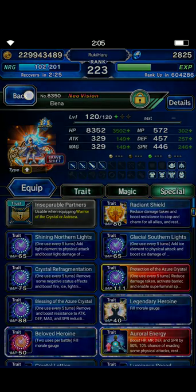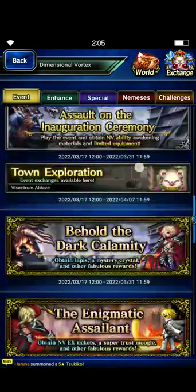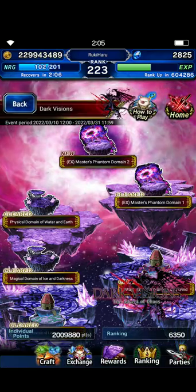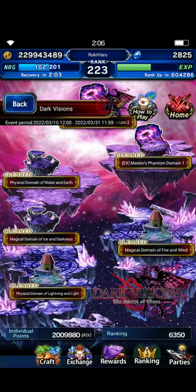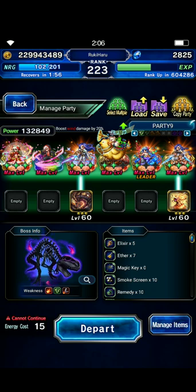So how to use Elena in 2022 — let's go to Dark Vision and see how to clear it quickly. I did clear the dark bone dragon a while ago, so we will use this as EX3, not EX1 — I'm just showing you how to unlock the abilities.